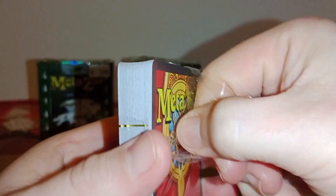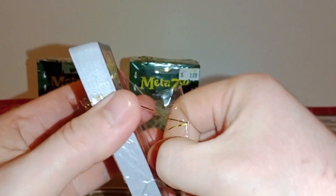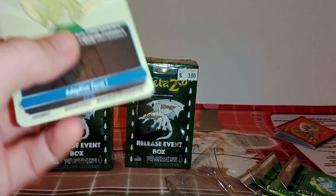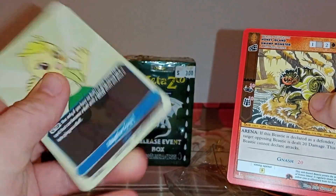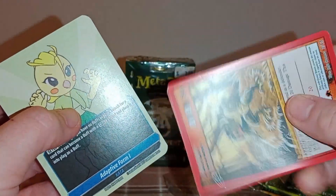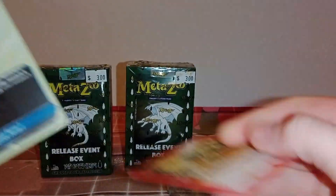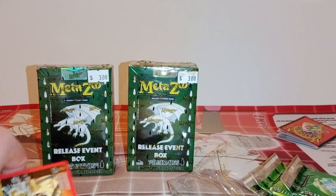I'm obviously not going to read through the cards because I have no idea what they say — it's all red text. We'll see if we know any of the creatures. There should be some resources in here. Let me just get a Hyperduken card out for comparison — my Hyperduken cards are about 300 GSM. This MetaZoo card feels like 280 — that feels like a modern Magic, Pokemon, or Yu-Gi-Oh card. They've gone for the cheapest card stock possible.